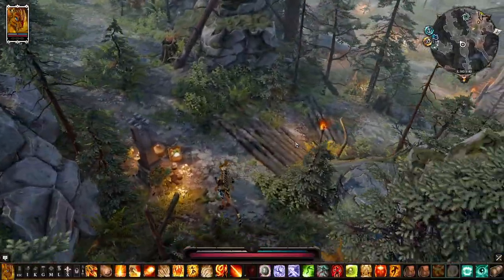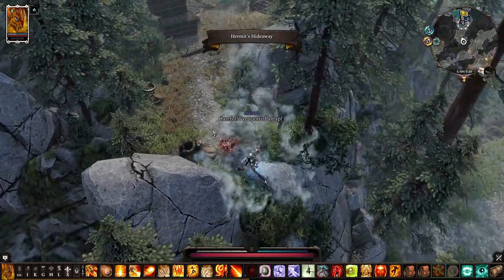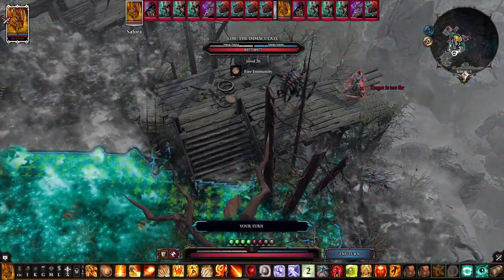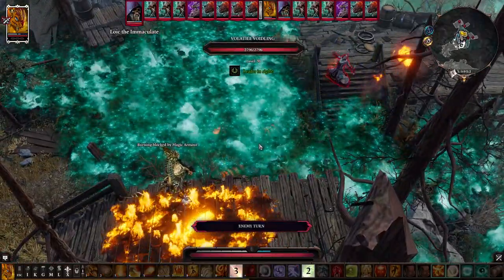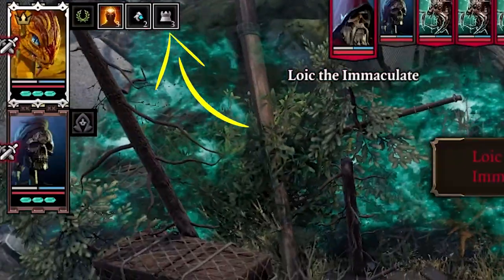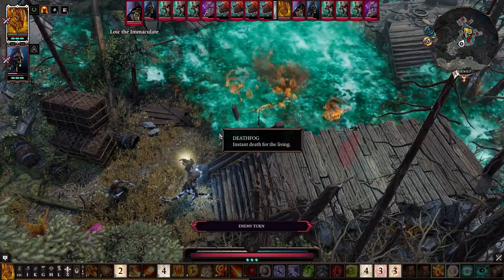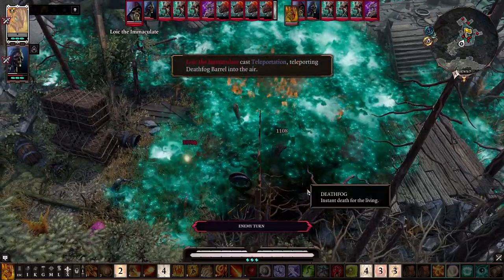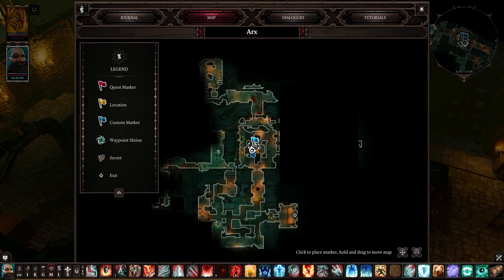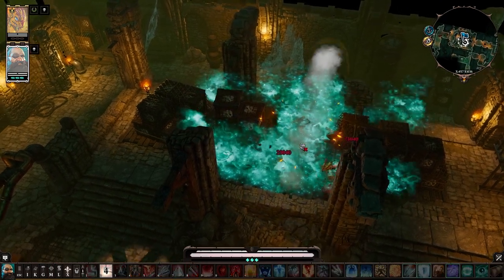Act 4: when you reach the refugee camp before Arx you may turn left and go up, where you'll be greeted by Loic the Impotent. There is a lot of death fog here and Loic himself can teleport your party into it. Fortify won't save you because there are death fog barrels around the area and Loic might teleport them on top of your head. In the sewers beneath Arx you'll stumble upon a pile of crates — don't break them.